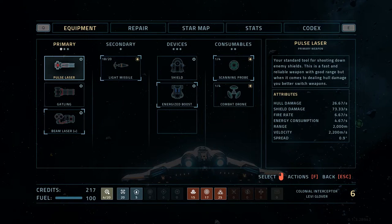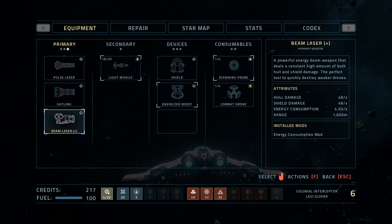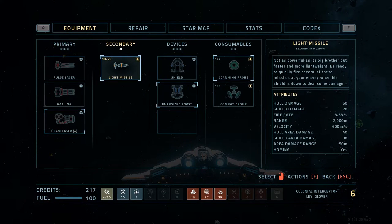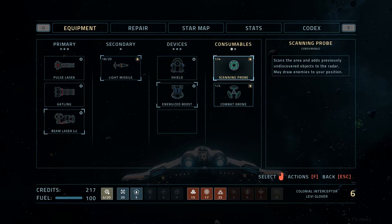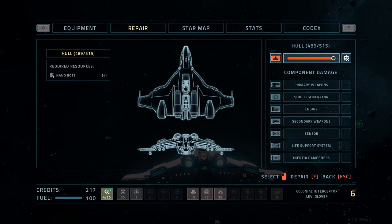Here we have the in-game crafting screen and main interface. We have the pulse laser, gatling, and beam laser — the three weapons I have right now. This is a beam laser with an energy consumption mod upgrade installed, indicated by the little plus symbol. My secondary weapon is a light missile. We have plain shield, skating probe, combat drone, and energy boost for consumables and other devices. Notice you have credits and fuel down here — fuel is what you use when you jump from system to system. We also have nanobots, which are used to repair your ship.